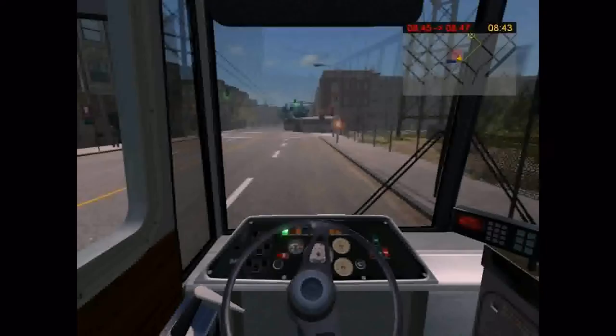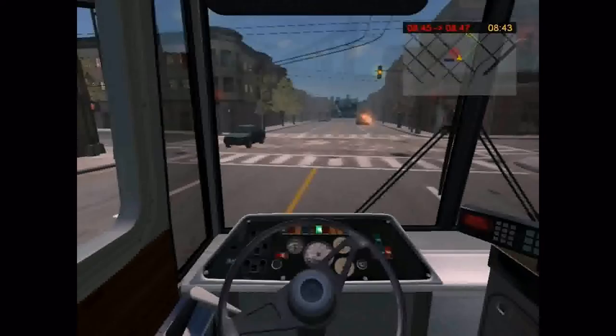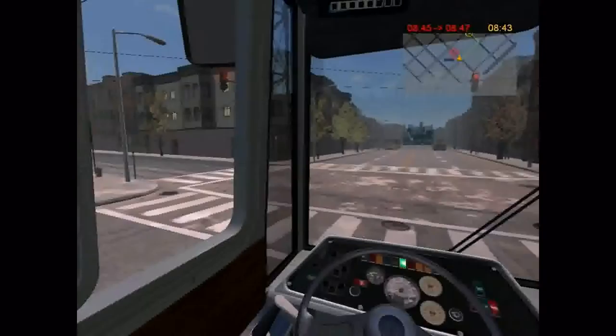From this point on, driving is just a matter of driving a normal bus. You just have to be a little extra careful, especially when turning, paying close attention to where the wire is in relation to your trolleybus. When you happen to get detached from the wire, just go to the back and hook it up again; however, you cannot hook it up when it is on a slope.